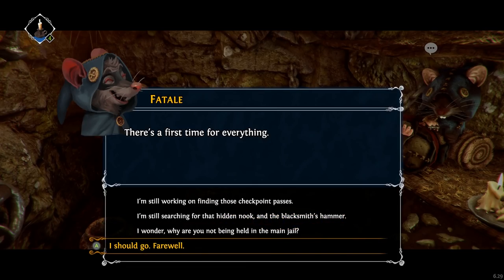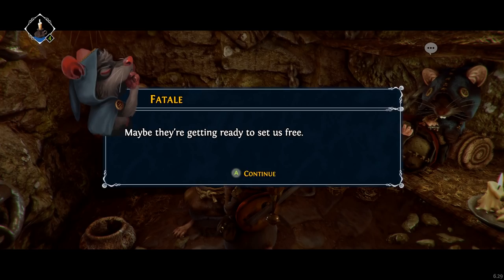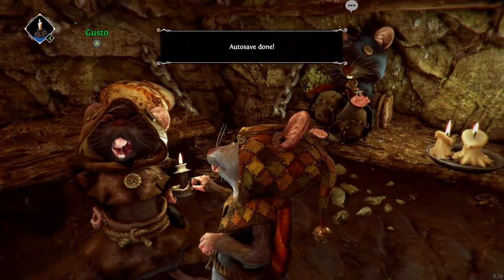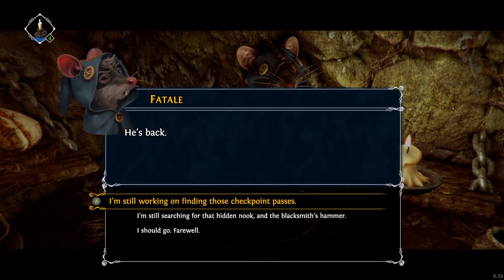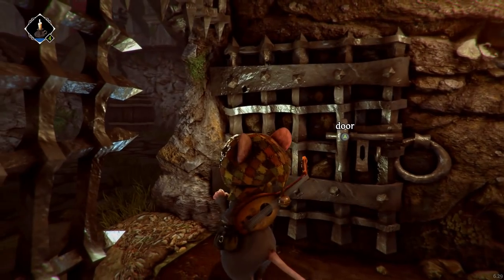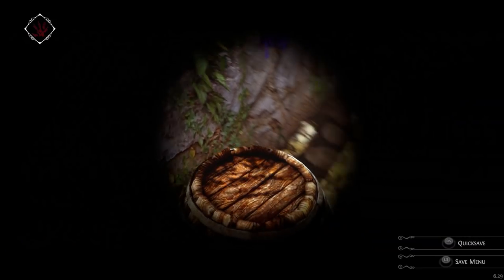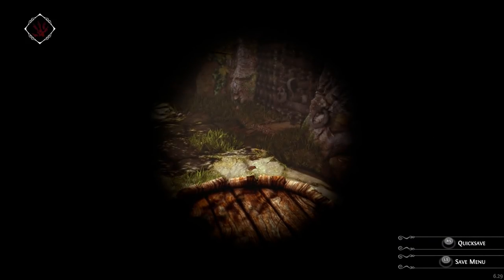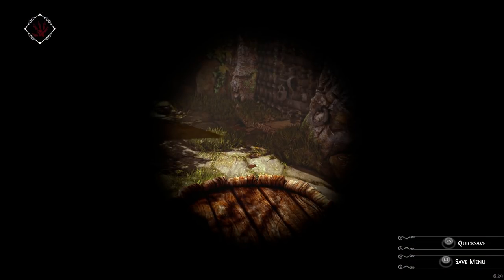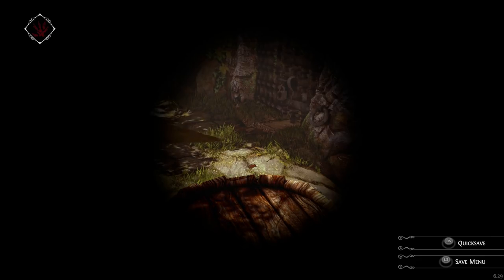Why aren't they being held in the main jail? We were moved here from the jail a few days back — maybe they're getting ready to set us free. Or hang us. Okay, so it's just... yeah, you kind of talked to both of them at the same time. This game is so cool. I can't wait to get into all sorts of mousy adventures. I think this is a pretty good place to end this episode. When I return, I want to do the Go Back to the Jail Cells quest and try to find the blacksmith's hammer.